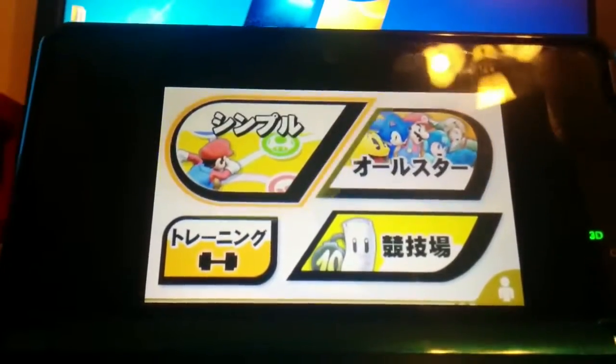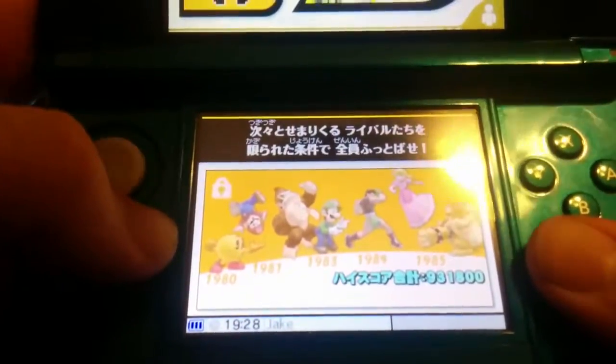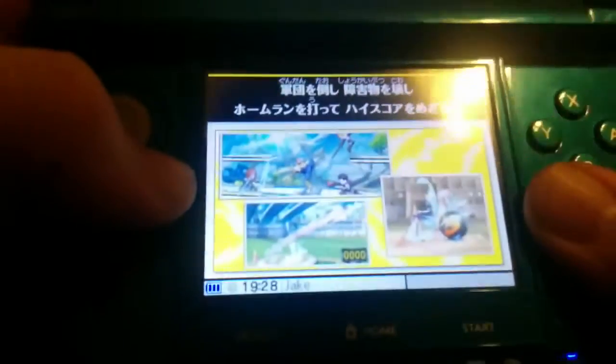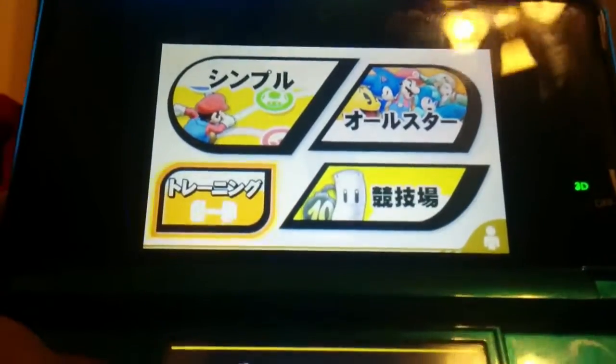This one is where you go across a board, this other one is where you fight characters by the year they were created, and then this one is the sandbag challenge where you have to hit the sandbag as far as you can. And that one is training mode.